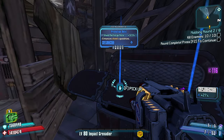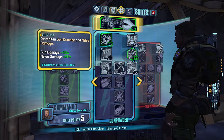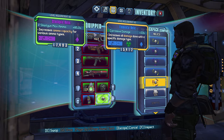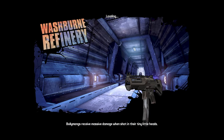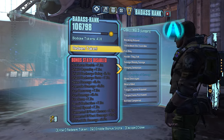Alright, what you got? Oh yes, yes, yes. Explosive damage, maybe? Shield recharge rate and shock? For real? Shock on max ammo though. Torg magazine size - yes, yes, yes, yes! It's all making sense. It's all coming together.